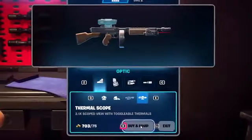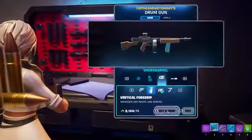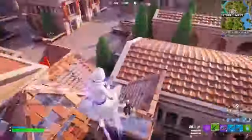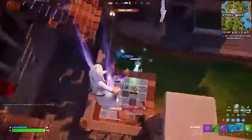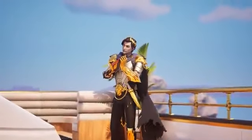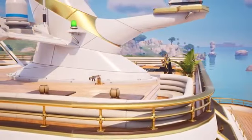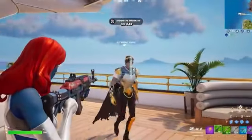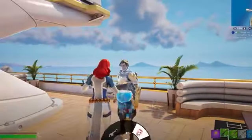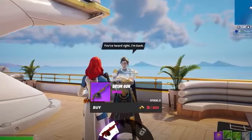Want to spray bush campers? Slap on a thermal sight. Maybe you need less recoil — throw on a muzzle brake or vertical foregrip. All of these now work with the drum gun, and you can find the weapon from blue all the way up to legendary. You'll find Midas as an NPC at the Yacht POI. By landing here, he'll be roaming the top deck dressed in his new Ascendant outfit. He'll throw you some dialogue about his escape, but if you interact with him, you'll get something even cooler — the chance to buy a purple drum gun.